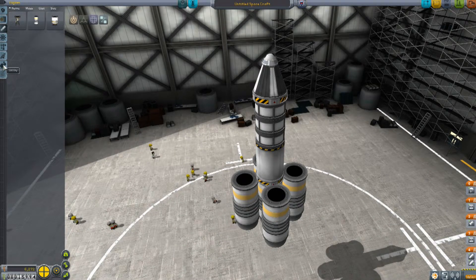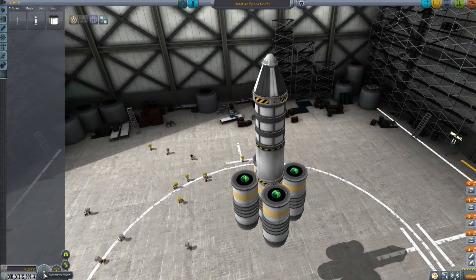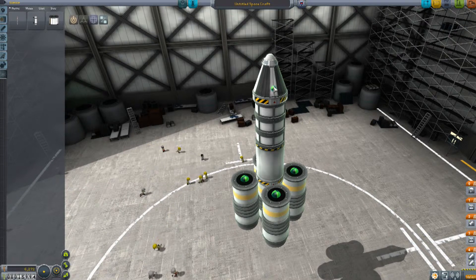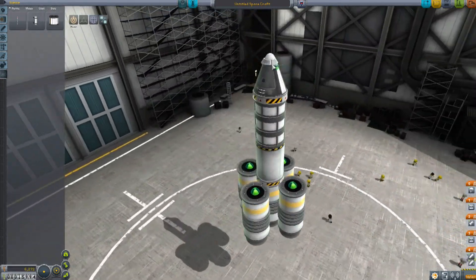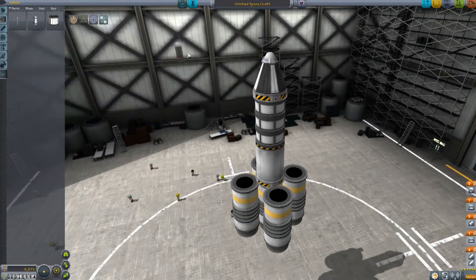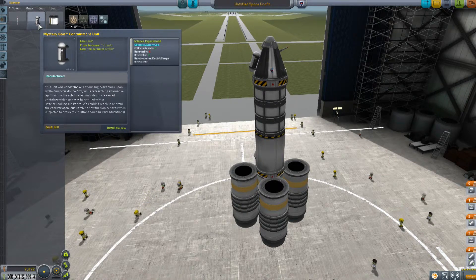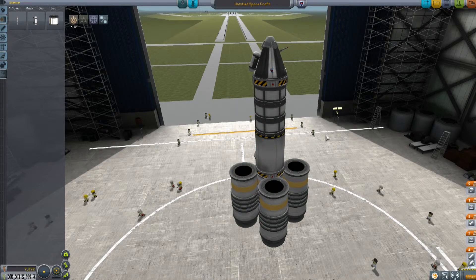The other thing we want to do is get ourselves some science stuff. We only need one antenna — I'll put it right there on our little hatch. I'm also going to grab one of these mystery goos in case we actually make it out into space. With the mystery goos, you want to get them into space for the most science, though you can still get science out of them in the atmosphere. If we don't get into space, we can fire it off and get the science from it in the atmosphere; if we get into space, we'll use it there.